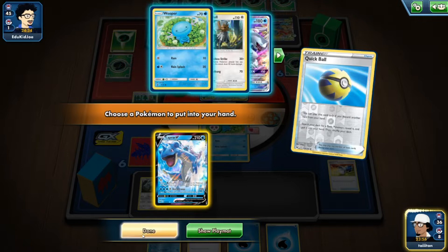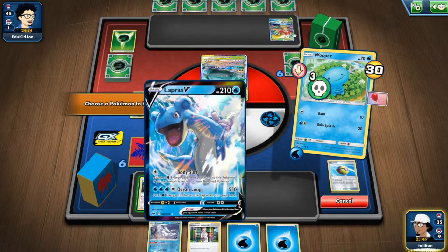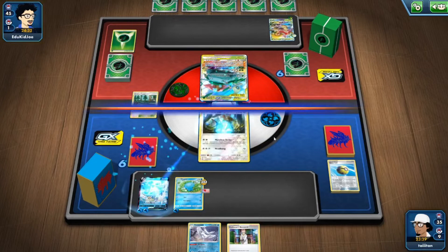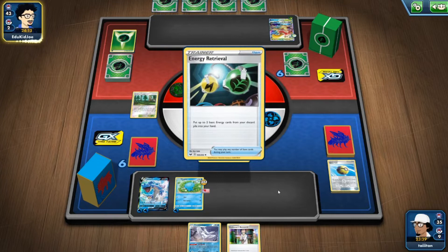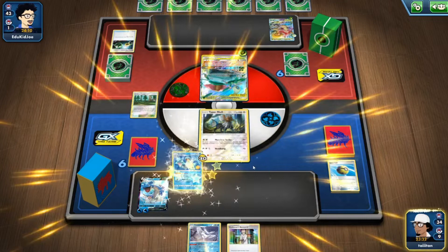I got rid of a Frostmoth so I don't really want to use Professor's Research again. If we get Communications that would be amazing. I doubt we'll get Cynthia either. Quagsire would be useful right now — ask and you shall receive! Got a Quagsire. We have the last Frostmoth, Lapras V Max, and Lapras V available. Going to use Quick Ball discarding Switch and bring out Snom — at least we'll have Frostmoth set up.